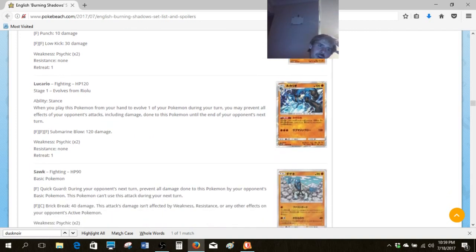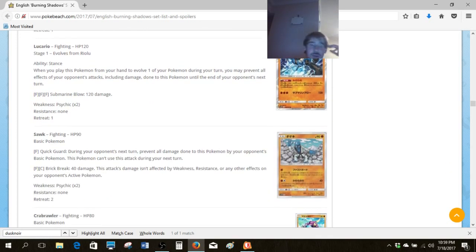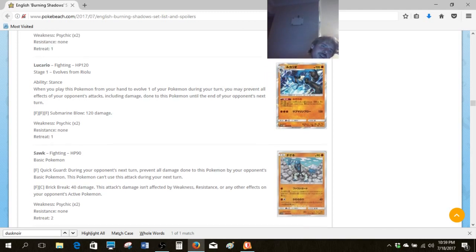And then the Lucario family — this is a neat ability. There was a Greninja promo that had this exact same ability that prevented all effects of attacks including damage, but it never really saw that much play. This Lucario could see a little bit more play because it's only a Stage 1. You may need some way to guarantee that you get energy into play easily, but I kind of like it.